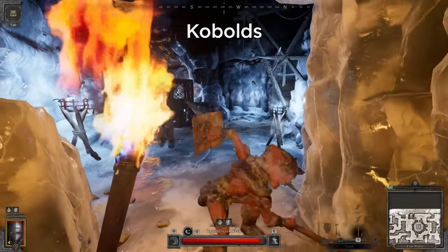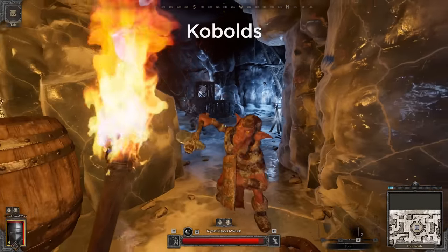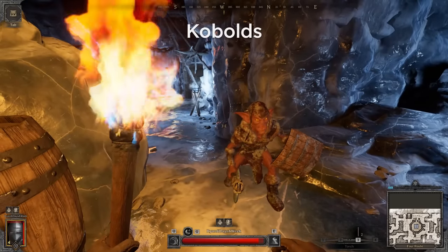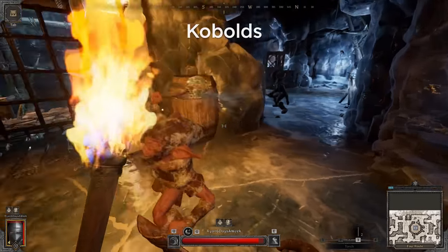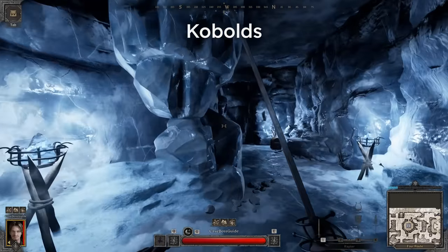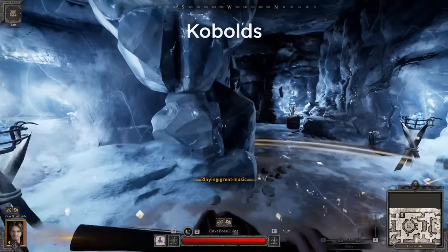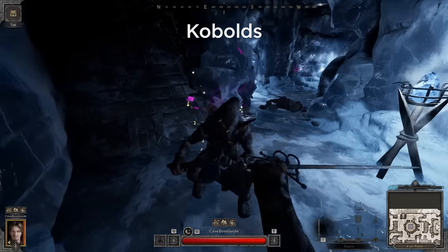Next, we have the Kobolds. All you need to know with these units is that they're essentially the same as the Goblins, so just keep moving and only attack after you've baited out one of theirs. When they drop down to critical health, they will signal any nearby Kobolds to attack you, so you may have to fight many — but they're pretty easy to deal with as long as you don't let yourself get trapped or cornered.